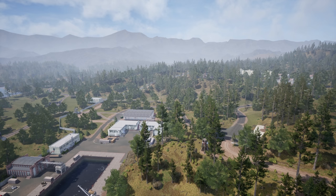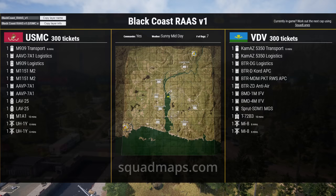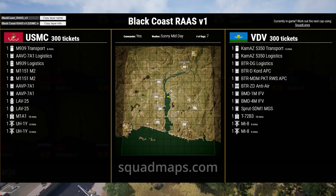Hey guys, Moidog here, and today we've got another episode of Eye in the Sky, where we take a look at a game squad from the top down. In this one, we have the Russian VDV up against the U.S. Marines. This is Black Coast RAS V1. And with the Marines and the VDV, we have two extremely amphibious capable forces slugging it out in one of squad's largest maps.